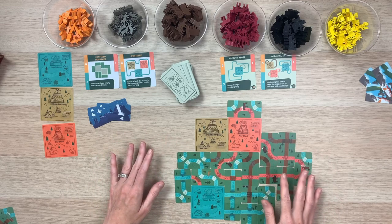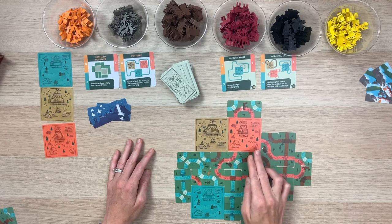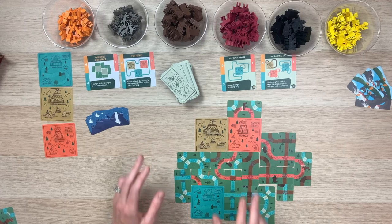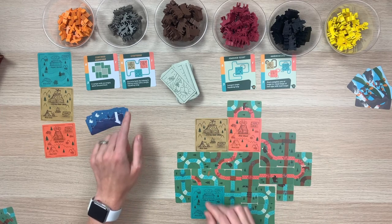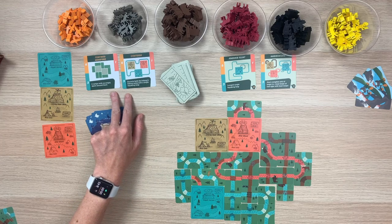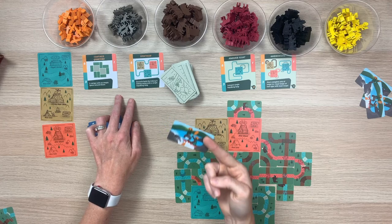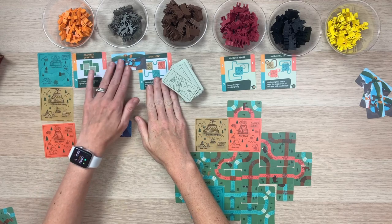Now that we have a good idea of how the game plays — putting out base camps and drafting trail cards to create loops — let's talk about how these loops score. There are multiple ways to score points in Trailblazers. First, I want to go over the goal cards put out at the beginning of the game. There are two types. The ones with the white background are in-game or during-game goals with three levels of scoring: six points, three points, or one point. At the end of any turn, players may claim achieved goals by placing their unique player card onto the highest unclaimed slot.